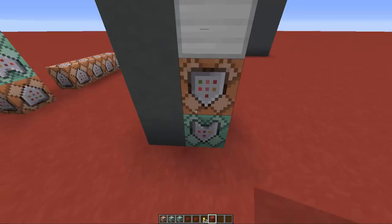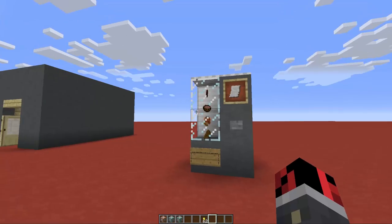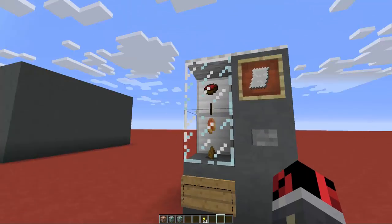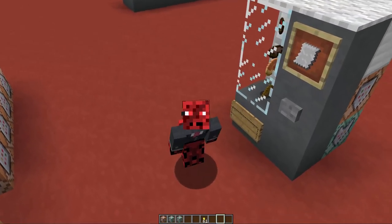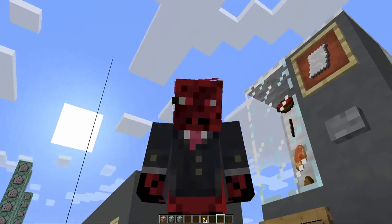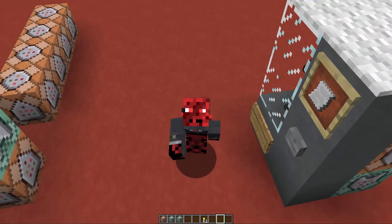When you finish placing all your commands, fill up the hole and your vending machine is completely done. You can add this in your server or personal world, and you can modify the drop and how much it costs. That was the vending machine that many of you requested — I hope you liked it. Please leave a like and subscribe if you're new. Thank you all for watching, have a nice day, and I'll see you in my next video — bye!